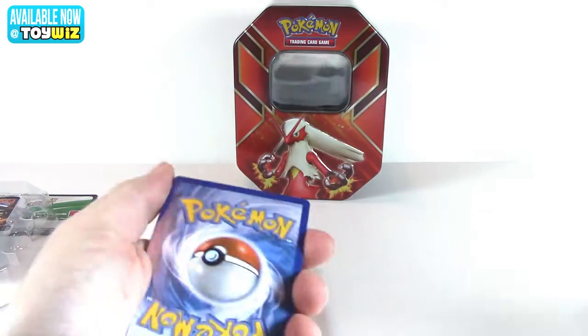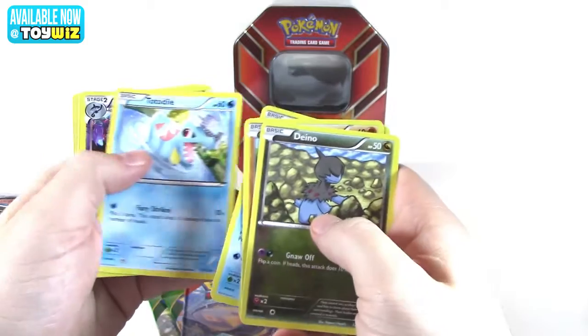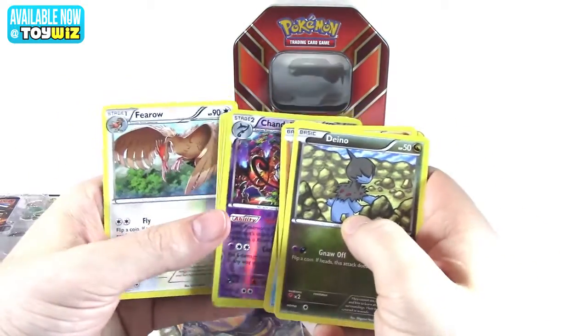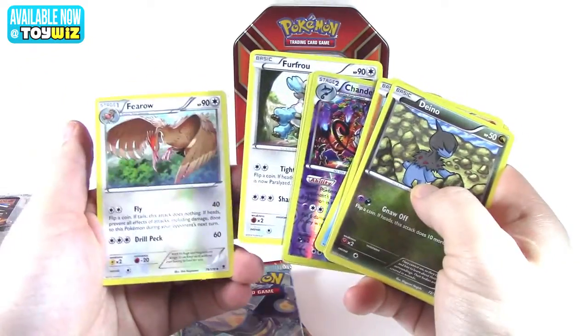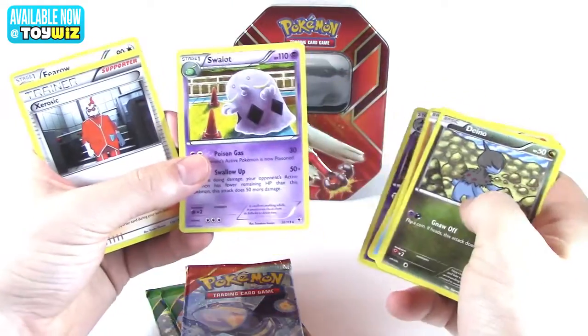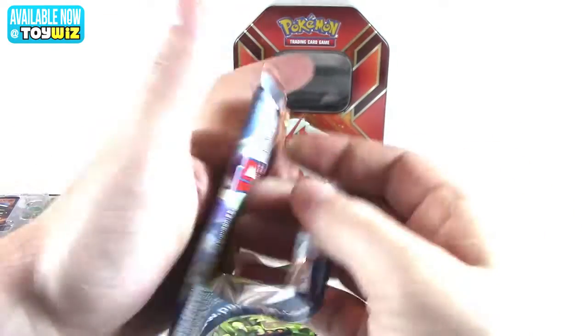Commons, reverse foil Chandelure — that's actually a really good card, one of my favorites in the Pokemon Red I'm playing right now. Uncommons and our rare — Swalot. No one's excited about Swalot, certainly not me.